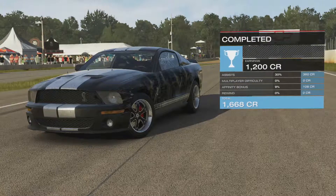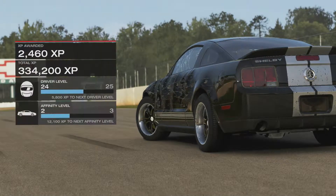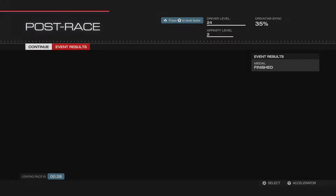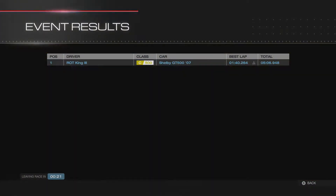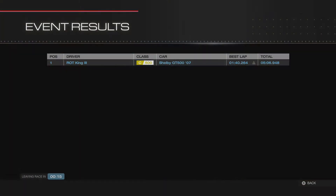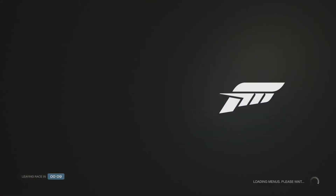The car got smashed up a bit. Event results: 1:40.264 — overall faster time on the clock but that was probably just a first lap issue with the other car. So if you're going to use a rear wheel drive car, make sure you can do some upgrades on it because this car needs more work done. D-class rear wheel drive muscle car — pretty good — but bringing it up to C class? Have fun with you guys. Thanks a lot for watching and we'll catch you later.